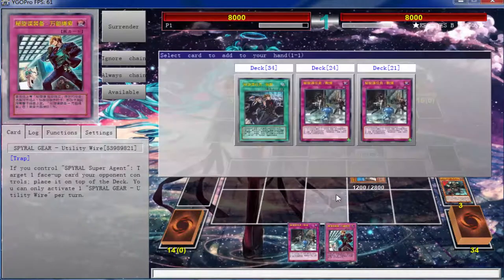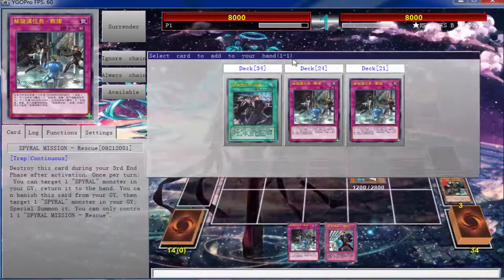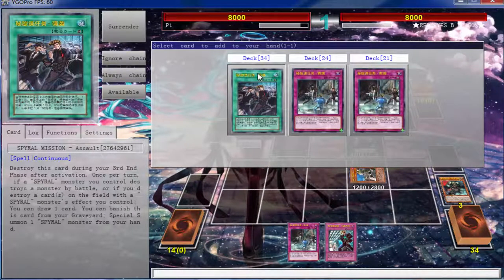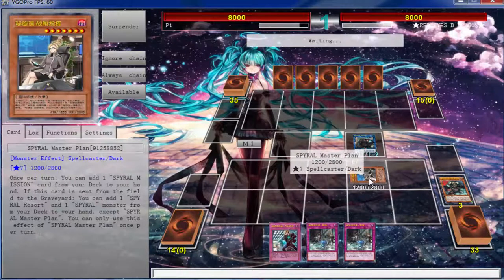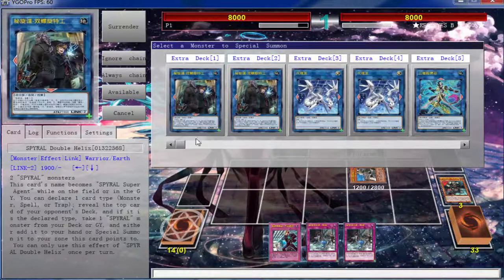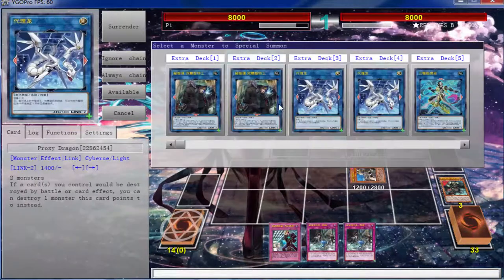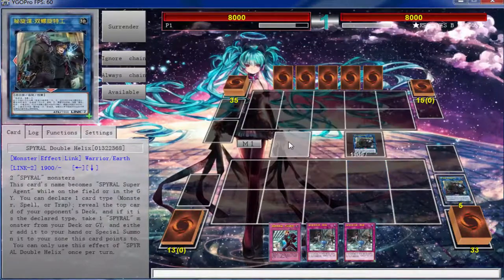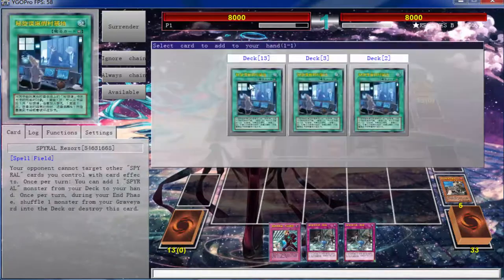Now let's use Master Plan's effect and go ahead and search the Leave Assault. Actually, we can't really do anything on the first turn because we've already committed our normal summon. So we're going to grab another one of these — we literally can't do anything on the first turn. I think we just have to end our turn. But we can start off with a Spiral Sleeper, which is still cool.